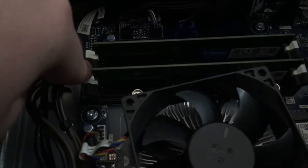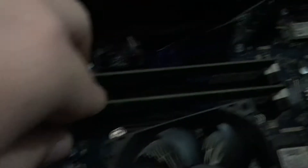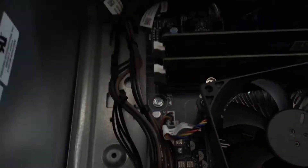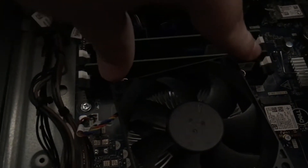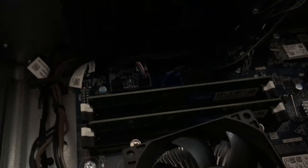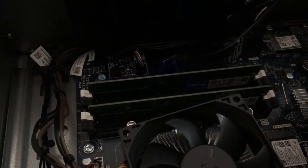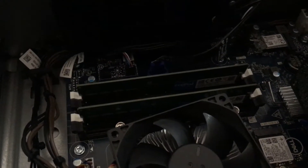Our two 8GB RAM sticks have been put in. We have two slots filled with the new RAM cards. To do it yourself: push down the little tabs on the motherboard, pull out the old RAM, put in the new one, and push down on both sides at the same time. There we go — 16GB is now installed. Let's jump into Cold War and Minecraft and see the performance upgrade.